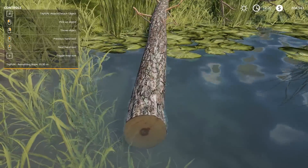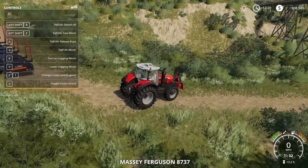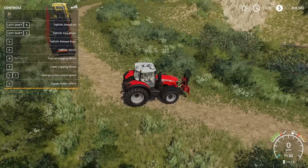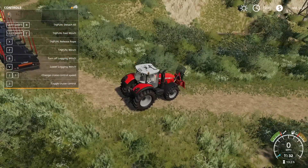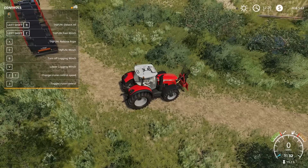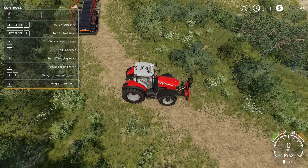Pick up, throw object — no no. Attach, B, A — and now we can hop into our tractor here. Release rope, winch. Turn on logging winch — gotcha. We hit Z and we're dragging these trees out of the swamp, out of the little creek here. Now it's slow, let's not get nuts, but it can also do three at a time.